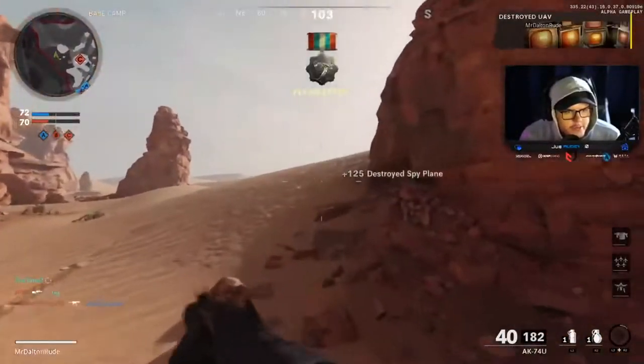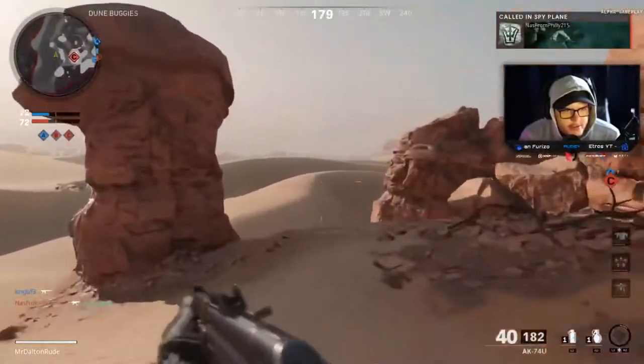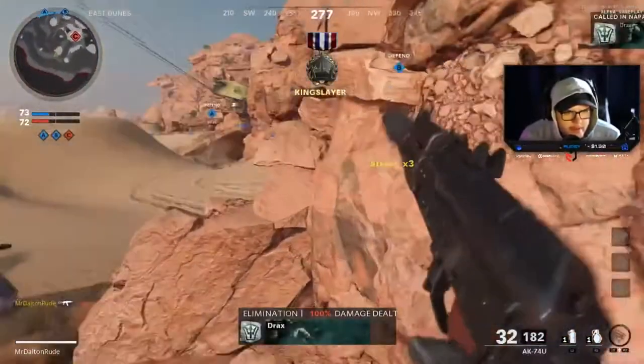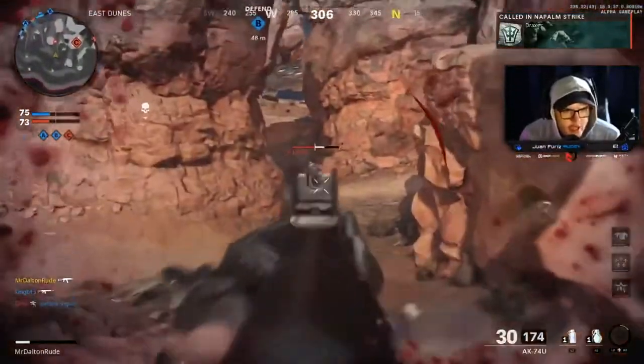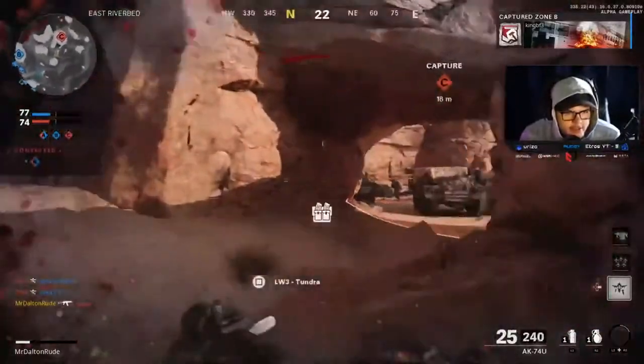I'm going for a flank and spank right here. I just destroyed a spot and placed my SAM turret. Does the SAM turret help with score streaks? It gives you XP, but I'm not sure about the scorestreak credit. I got a napalm strike!